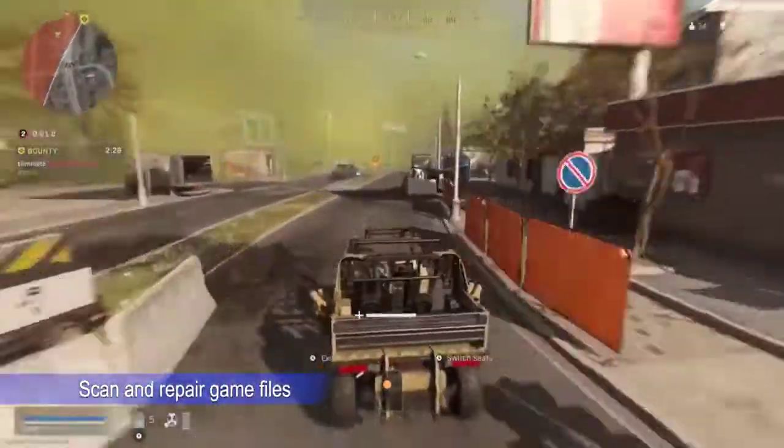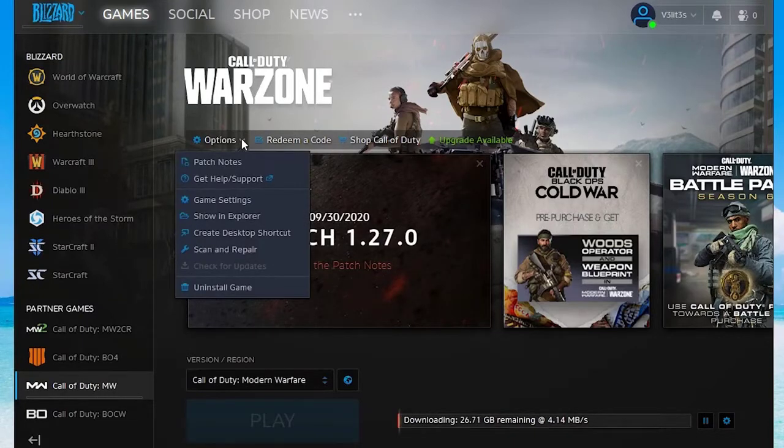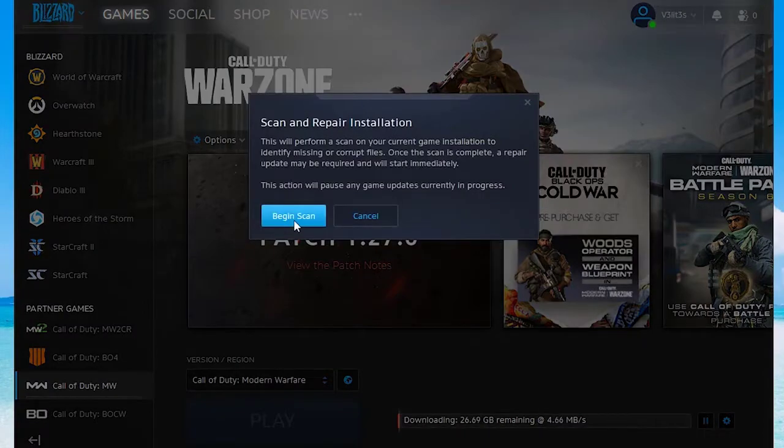At times, repairing the game files can be the only way to fix Call of Duty Modern Warfare issues. Open the Battle.net or Blizzard client and select the game you're trying to repair. Below Call of Duty Modern Warfare, click on the drop-down arrow near Options, click on Scan and Repair, then click Begin Scan.